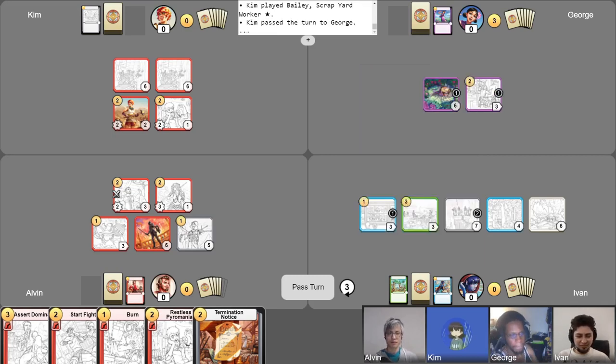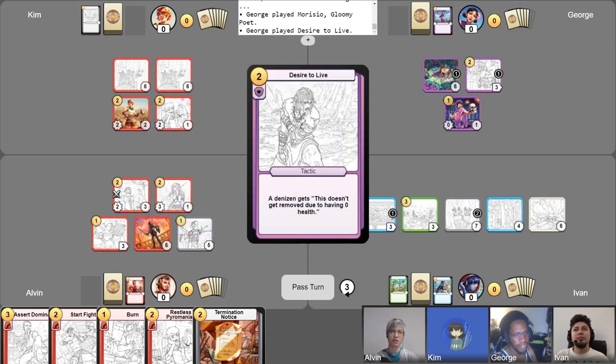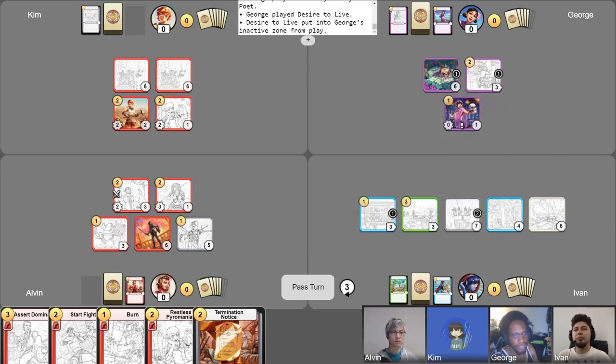Three gold. Phase one. I guess I have to play him now. I am playing Mauricio, the Gloomy Poet, and I'm also now playing Desire to Live. That's actually not bad — that's a good combo. Now that we have that cleared up, I can resolve this and we can draw two cards. I have to put Learn by Observation into my inactive and keep my other card. I still have a free draw and I will draw it now.